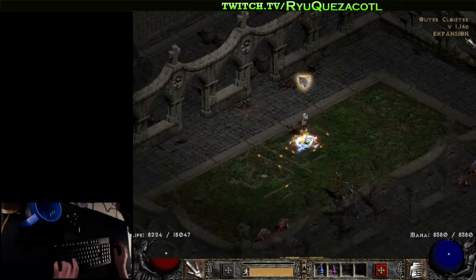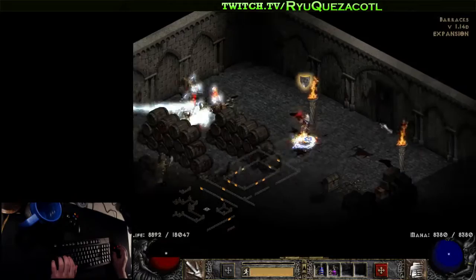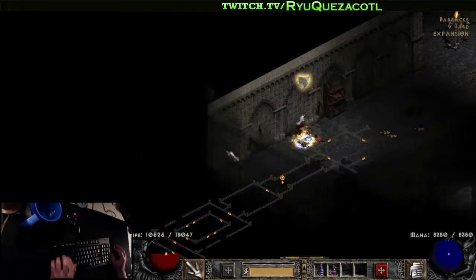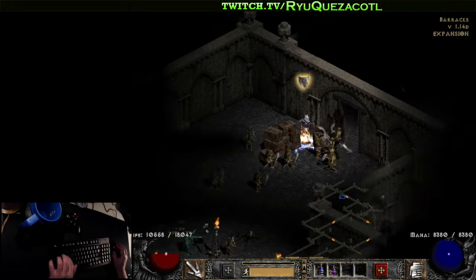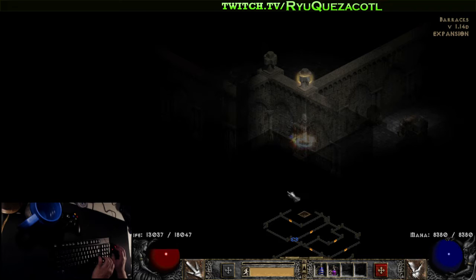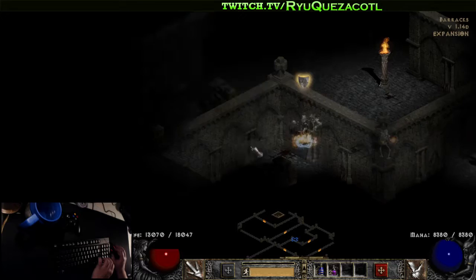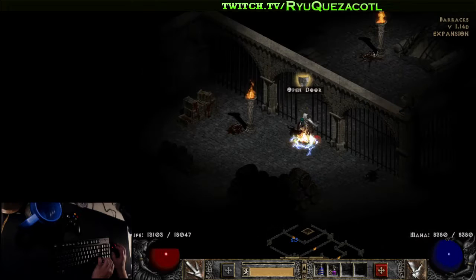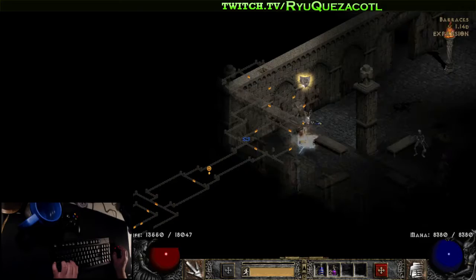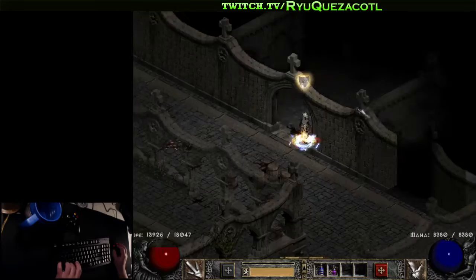Outer cloister — plus sign again. So straight or left, meaning top right or top left. You can go either way and figure out a system to efficiently uncover all rooms without backtracking. Here's the top left version: one big giant room and then a small room inside it — you're entering through the top left. There's the jail. Now you know both variations for the jail room.